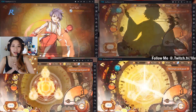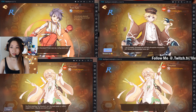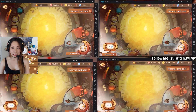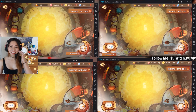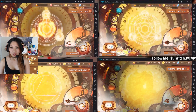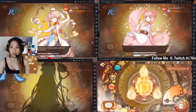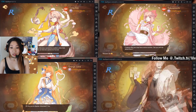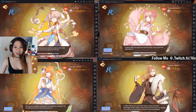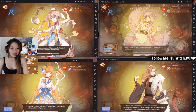Not looking good here, but I have another chance. Let's do another 150 soul embers. I got Long Bao, Sakura Mochi, Orange Juice, and Yellow White. No bueno. I am so unlucky.